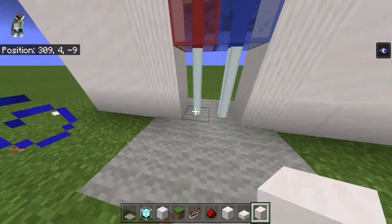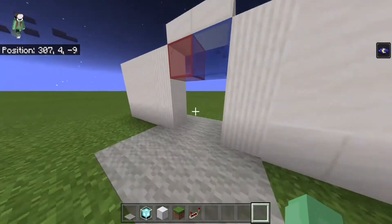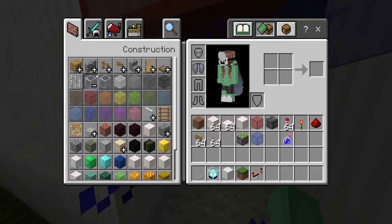It looks like an invisible gate. Just do that and you walk through it. You can add any coloured glass there — just colour it.